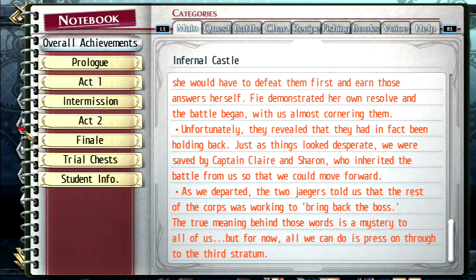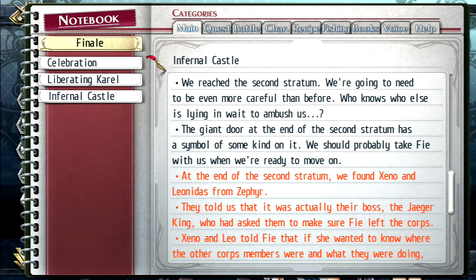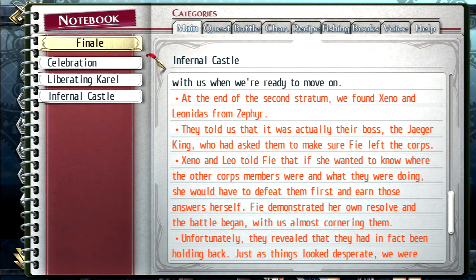Under Finale — yes, we're still in Infernal Castle from last time. Going up the list in red text: at the end of the second stratum, we found Zeno and Leonidas from Zephyr. They were taunting us because when we got to the end of the stratum, they drew a giant symbol of Zephyr on the wall — painted the door slightly green. We did beat them, and surprisingly the fight was not that difficult.